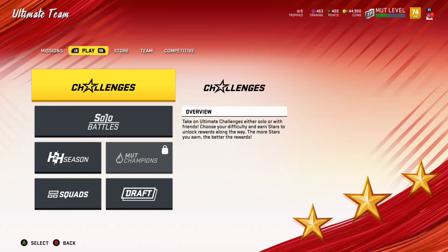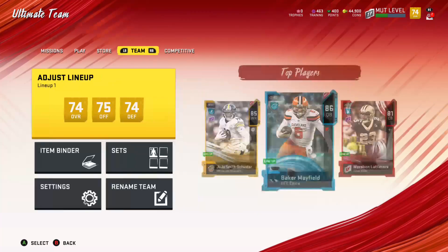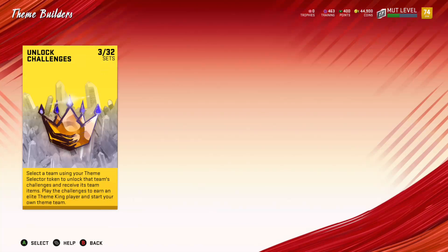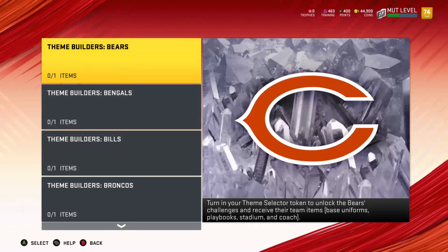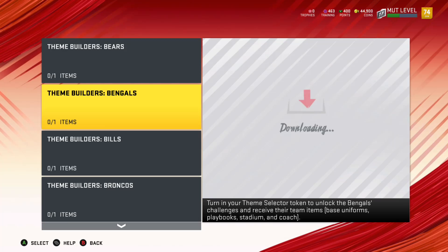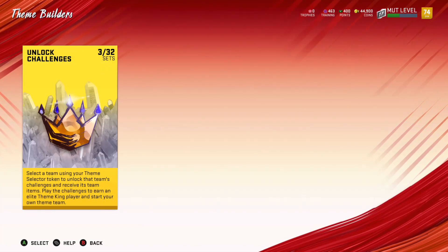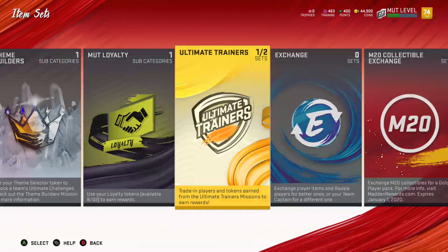All I've learned is that Eli Apple is the shittiest corner in the world. Let me see if there's any new sets and then I'll probably wrap the video up. Here's how you get Theme Builders — you need a theme selector token, which you just kind of get. That's the best way to describe it.